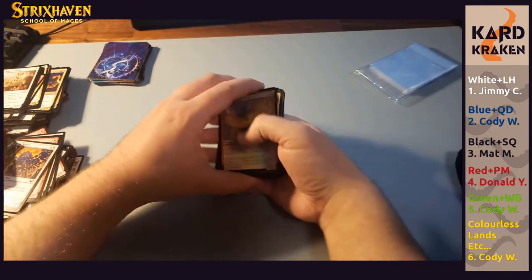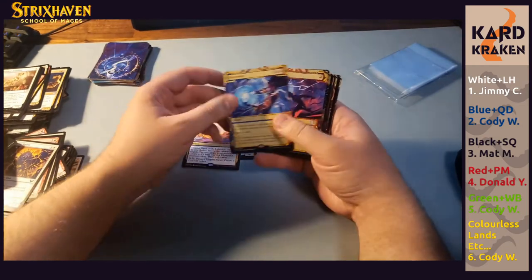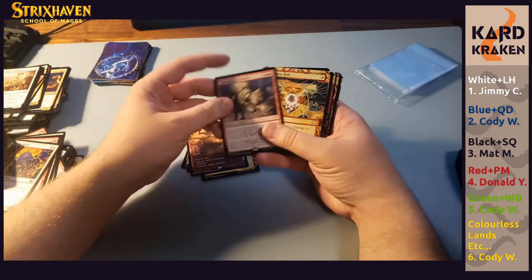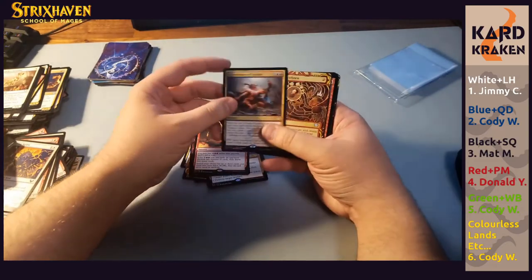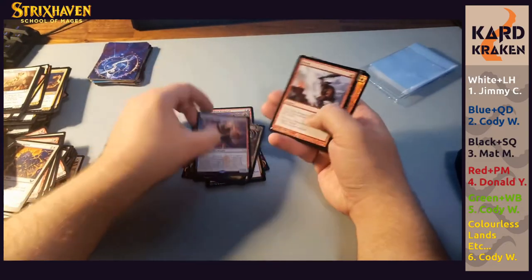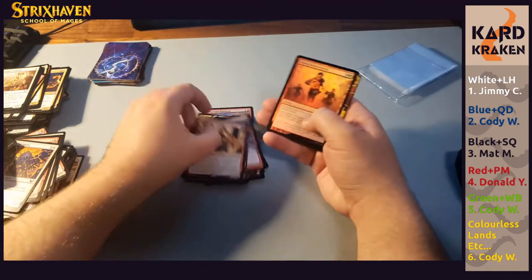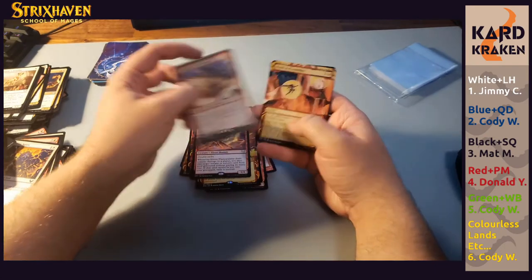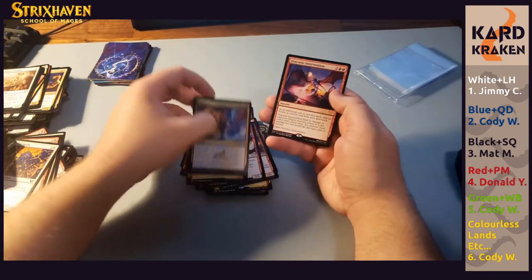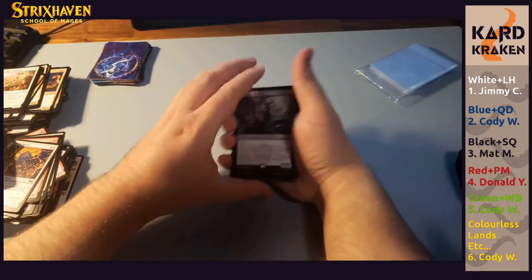Red is Donald's. Donald, you have a foil Illustrious Historian, Magma Opus, Electrolyze, Shock, a Braid, Illuminate History, Lightning Bolt, Light Up the Stage, Prismari Command, Infuriate, Fervent Mastery, Culmination of Studies, Claim the Firstborn, Elemental Expressionist, Scred, Increasing Vengeance — we did hit three Conspiracy Theorists — Mascot Interception, Urza's Rage, Efreet Flame Painter, Flamescroll Celebrant, Thrill of Possibility, Expressive Iteration, and Draconic Intervention. Wasn't as hot as your previous red slot, but not bad after all.